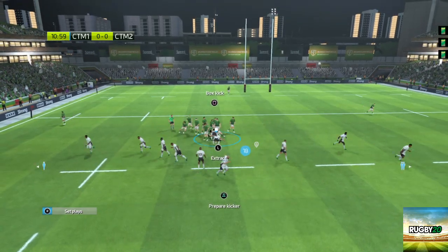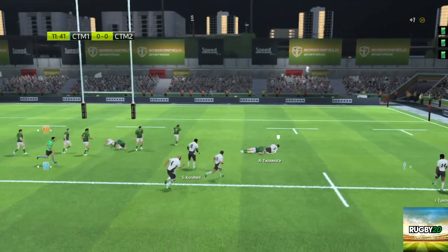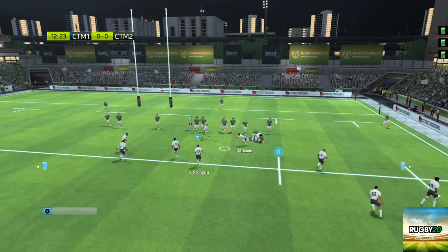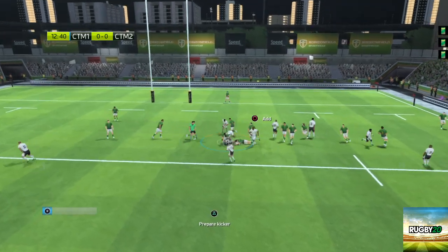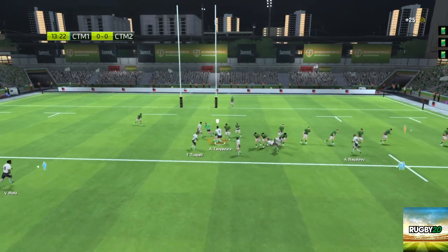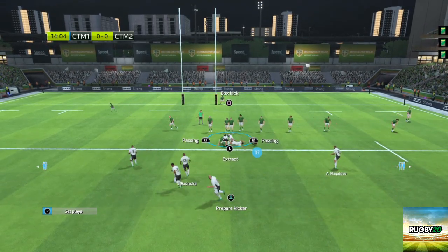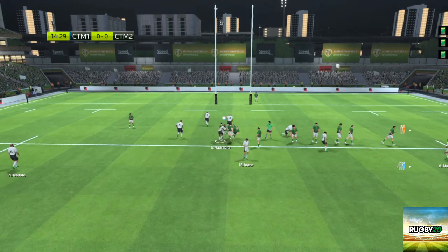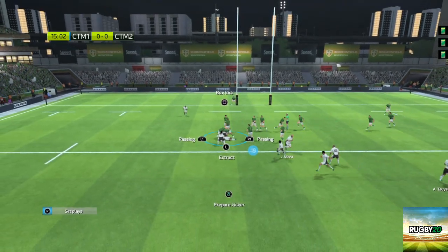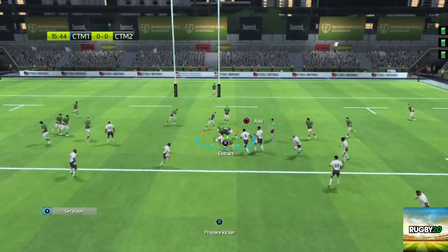What a tackle! Nakalevu takes it on the outside. Ruck. They still control the ball — it can go wide. That's how to keep the ball alive. They keep the ball. A ruck is formed, ball still in their possession. He pushes back the tackle. They took the ball in and it's still theirs. A ruck's formed — they've held on to the ball.